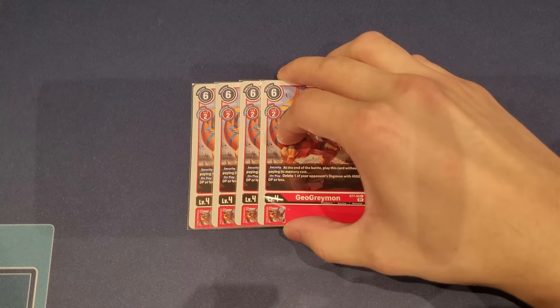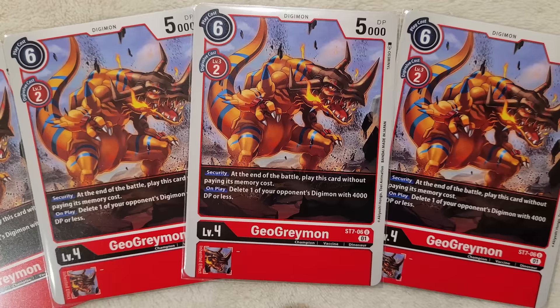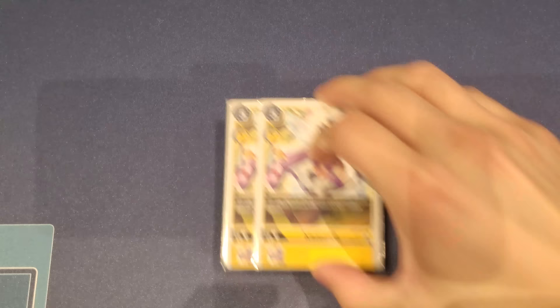We also play four copies of the red GeoGreymon, since all our level threes are red. It has a great security effect — after battle it pops out and on play deletes one of your opponent's Digimon with 4000 DP or less, which is very handy for removing smaller rookies. It's an extra level four free body on the board, gives you an extra swing, and you can digivolve on top of it if you want.